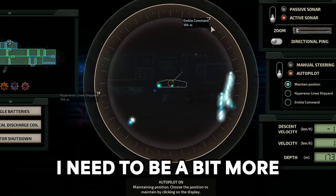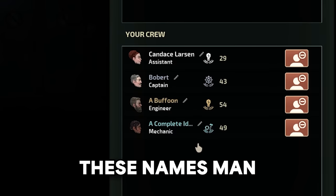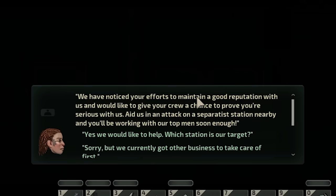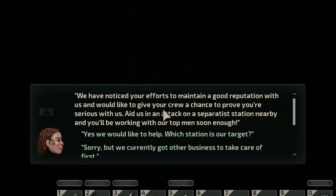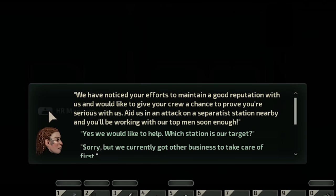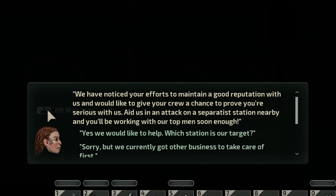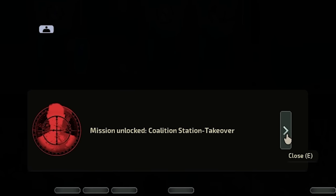Pirate bounty — let's see what that's about. We've noticed your efforts to maintain a good reputation with us and would like to give your crew a chance to prove your worth. Aid us in an attack on a separatist station nearby and you'll be working with our top man. We've ordered some soldiers to assist you — coalition station takeover!